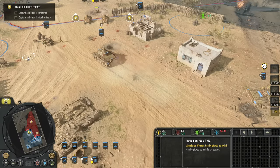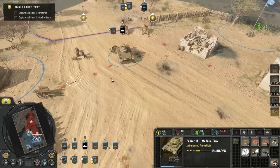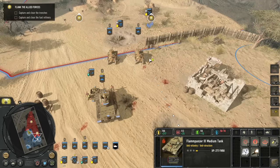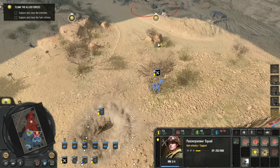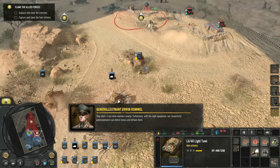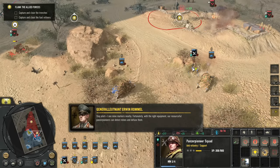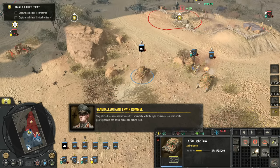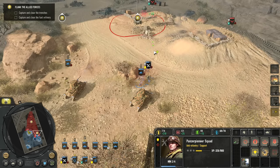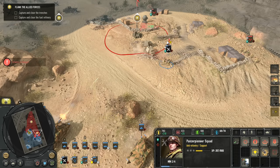I could pick up the Boise AT rifle here, but I don't think we need it. I'll have my half-track prepare the Panzer III. I'll move forwards with my Panzer Pioneers. Stay alert — I see mine markers nearby. Fortunately, with the right equipment, our resourceful Panzer Pioneers can detect mines and defuse them.